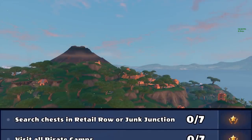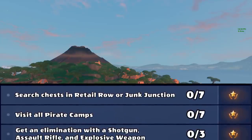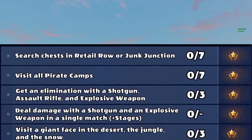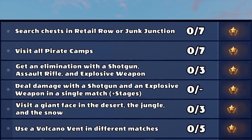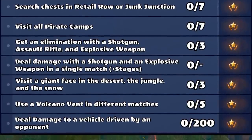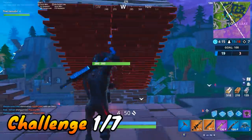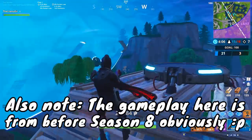As for the challenges themselves this week: search chests in Retail Row or Junk Junction; visit all pirate camps — I'll show you the seven locations; get an elimination with a shotgun, assault rifle, and explosive weapon; deal damage with a shotgun and explosive weapon in a single match; visit a giant face in the desert, the jungle, and the snow; use a volcano vent in different matches; and deal damage to a vehicle driven by an opponent. Some very interesting challenges, and I'll show you the best ways to get them done.